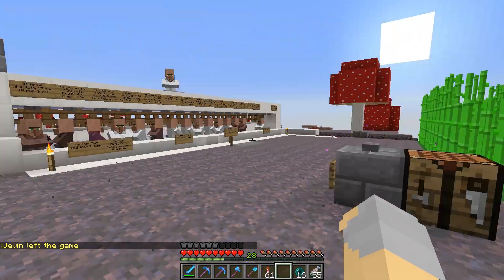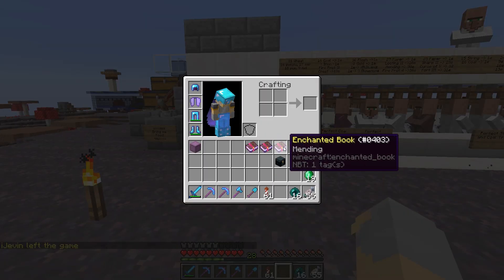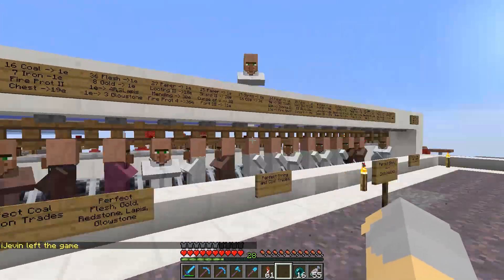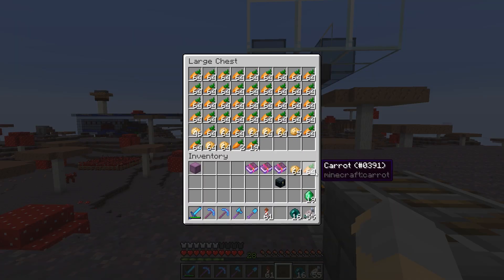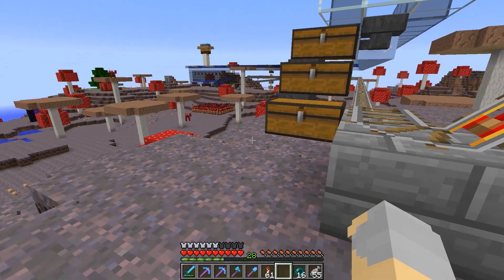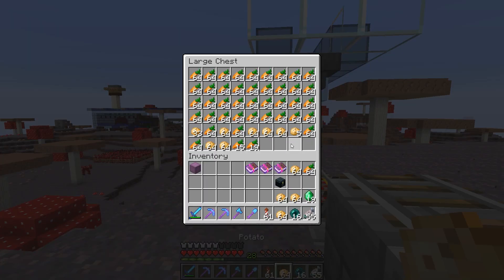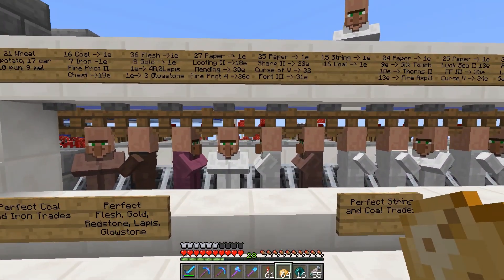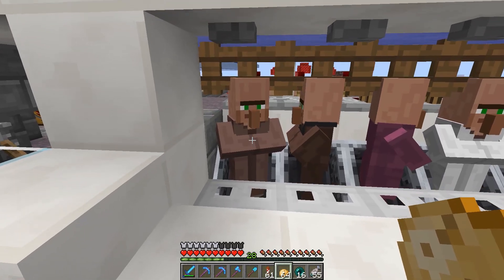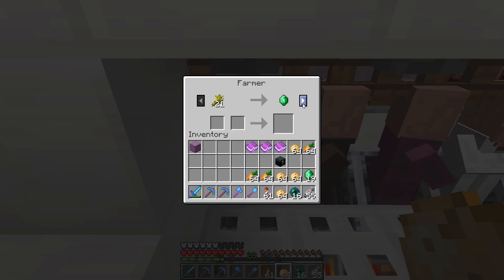All right guys, I am back. We're out here at Cub's Island and I've got myself three Mending Books, thanks to Cub and his amazing super awesome villager breeder system that he said I could use and gave me instructions for. Basically, we've got a Farmer guy over here. This Farmer takes potatoes and actually has a very good potato trade and also a pretty good carrot trade as well.